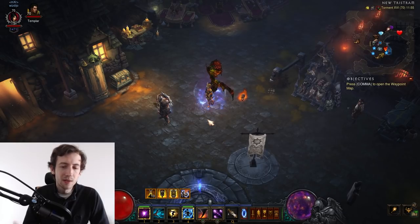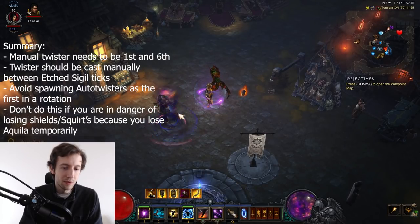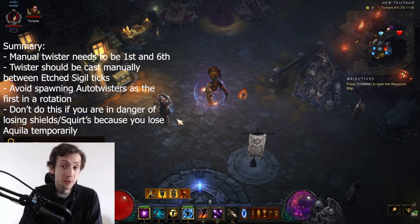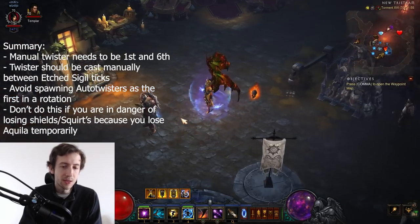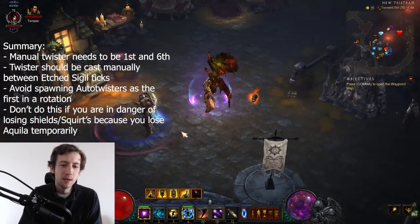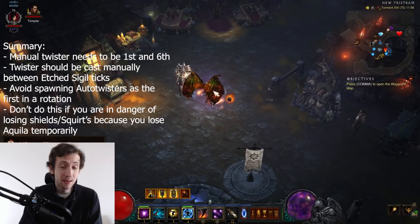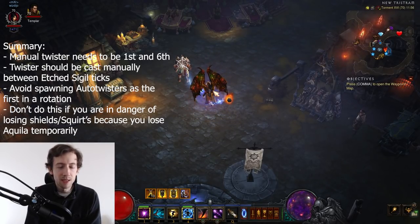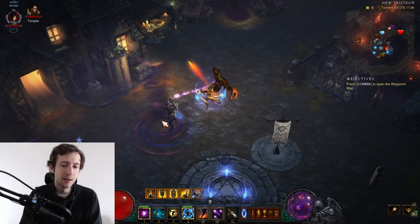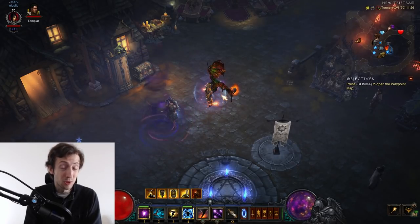In short summary: you need to start with a manual twister because it gives you area damage, procs, and Arcane Attunement. Then make sure your sixth twister is also a manual one. Just count the twisters you spawn — you can see it with the little cloud that spawns in front of you while channeling. It comes down to timing and muscle memory, which is what I do in dangerous rift situations. Sometimes I also actually watch my character and check if I spawn a cloud to verify my timings, because doing this well can give you close to double damage — I'd say an average gain of 40-60% DPS, with the dream scenario of two big twisters giving you essentially double DPS.